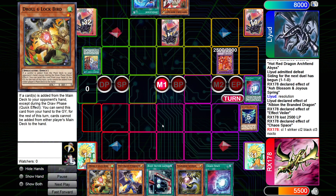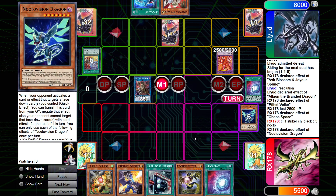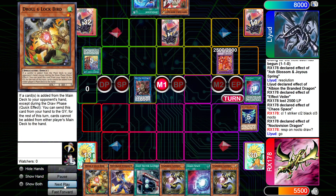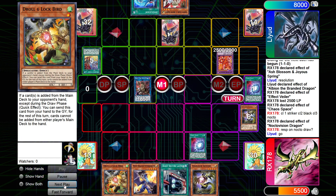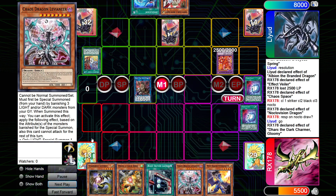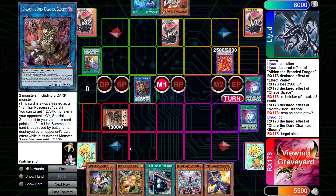We go those two into a Dark. Nocto Vision effect to draw. Draw another Safer. Easy Chaos Space for Leveneer. We go Dark effect — I think we're just targeting Albaz. Pretty good that you can Dark Dragons, similar to when you're playing against Adventure Tenny and you get to summon back the Red Rose. Absolutely can't complain about that.